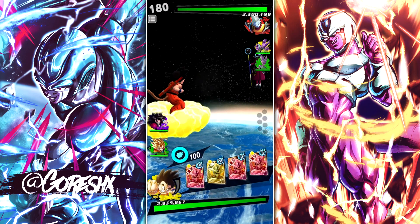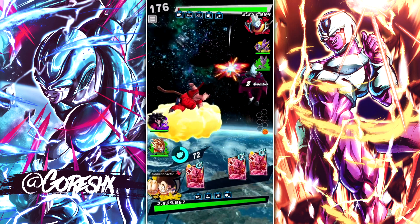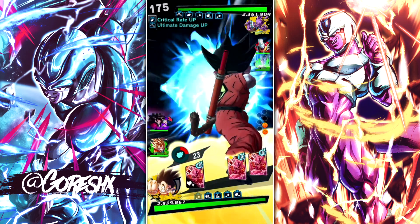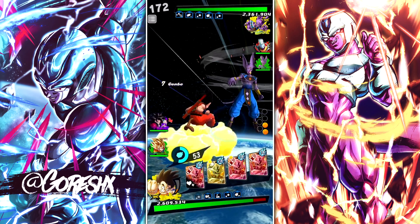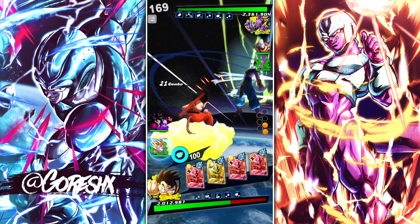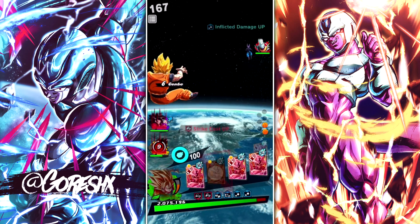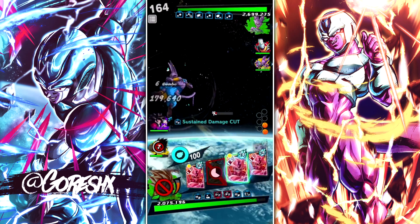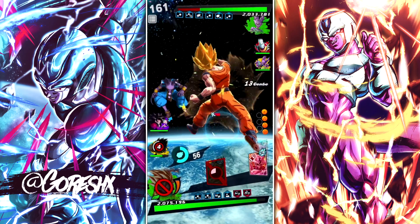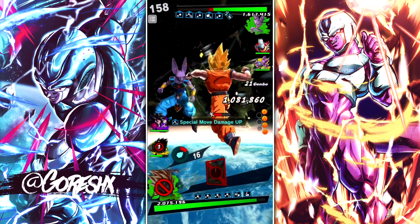He leads off with Whis, which is not great because I am a yellow unit. He switches to Beerus — oh, it's a yellow Beerus. He's running double Beerus, interesting. I'm going to not switch for now, maybe take one more hit. We get to eat this damage and get our buff. He's going into green. We'll start pounding him away. That's pretty good damage against Zenkai 7 Beerus — this is a 6-star Goku.